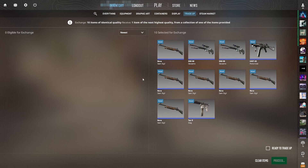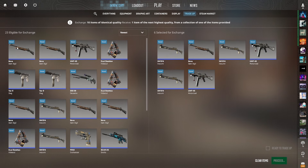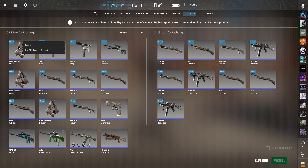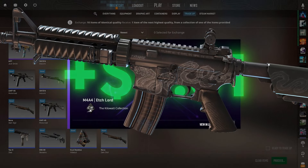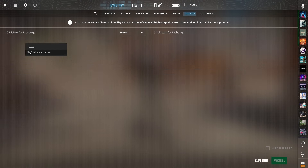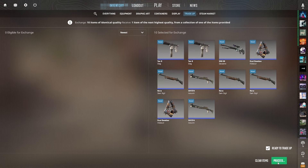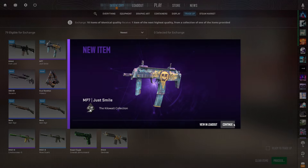Alright, let's do some profitable trade-ups — I'm excited for this one. This is a very, very low-risk trade-up; in fact, it's so low-risk that it's no-risk. Give me anything except for the sawed-off. Okay, that's a profit. Next attempt — getting an M4 Etchlord would be pretty nice. Oh, there we go, that's the best profit: 61 cents. And here we go with our last attempt for this trade-up. Alright, I'll take that — that's two of the best outcomes.